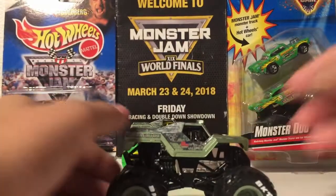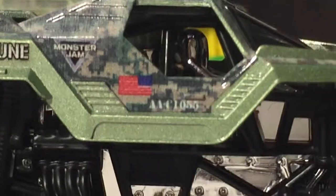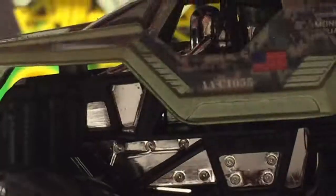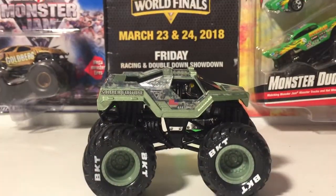Let's do an in-depth graphics review. You can see the Soldier Fortune logo, the camo, the Monster Jam logo, and the United States flag. There's what looks like some sort of code, you can see the driver in there, and there's more camo going up to the nose and hood of the truck. On the back you have the Soldier Fortune logo and taillights — and sadly no gun, because Feld had to ruin it and take out the gun, which literally makes no sense.